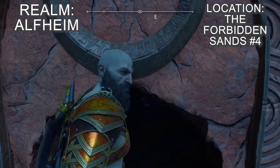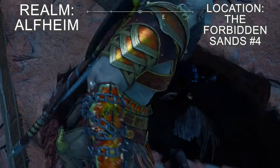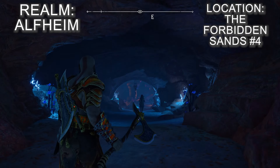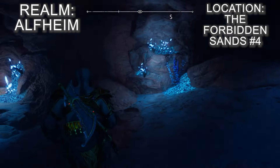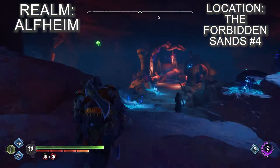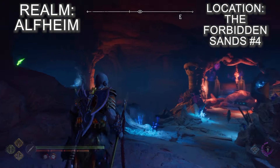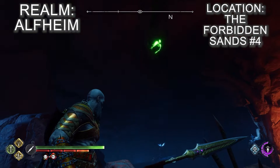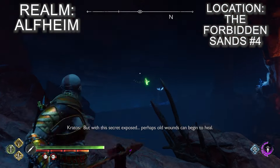Head to the Elven Sanctum, the large building in the northeast corner of the Forbidden Sands area. Rather than climbing up and going in the front door, stand at the base of the building where there will be a stone door with a pile of rocks in front of it. Use your weapon to smash the rock pile to reveal a hole that you can crawl through. Go through the hole and down the cave path — you'll quickly spot the raven circling on the left side. Once you've got this one, you've got the final Forbidden Sands raven and the final Alfheim raven.